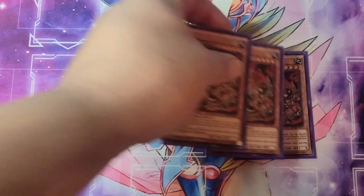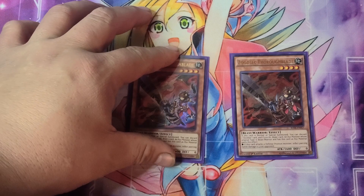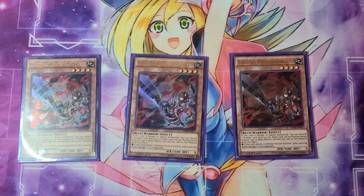We start out with three Zoodiac Thoroughblade, a very powerful card that lets you discard one of its own kind — a Zoodiac monster — in order to draw a card from your deck. That way you can get into more pieces and more different protection stuff and control cards as you possibly can during the duel.